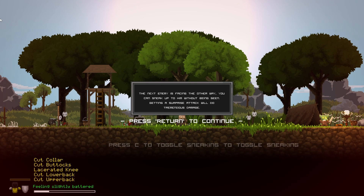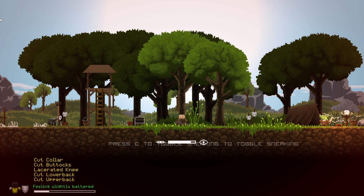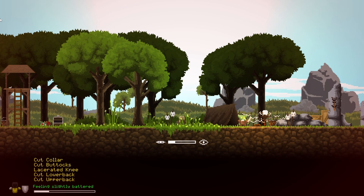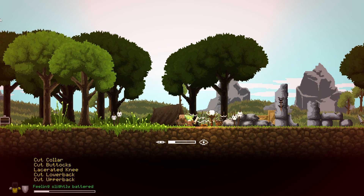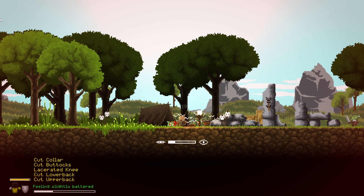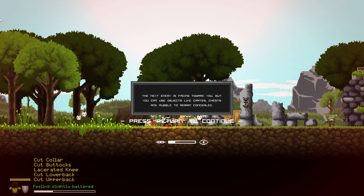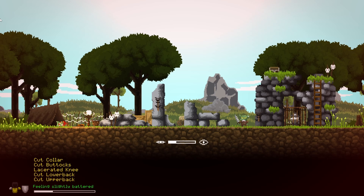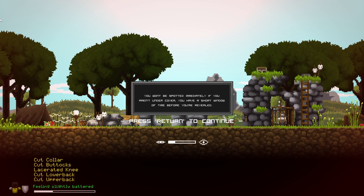There's a battle axe. The next enemy is facing away — you can sneak up on them without getting seen. I get a surprise attack. Jimmy is facing towards you. You can use objects like crates, chests, and rubble to remain concealed.